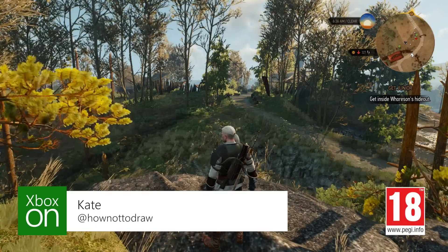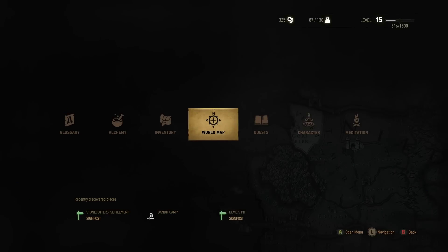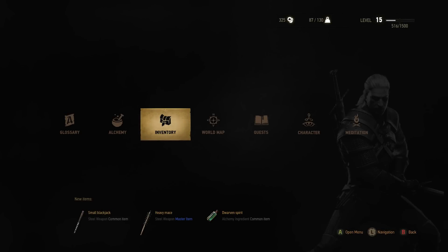Hello and welcome to how to use your inventory. What you want to do first is open up your menu and go to inventory, which is to the left of world map.